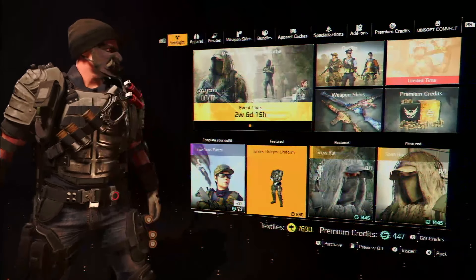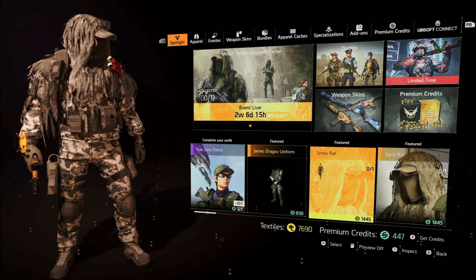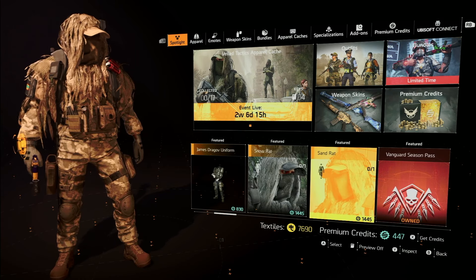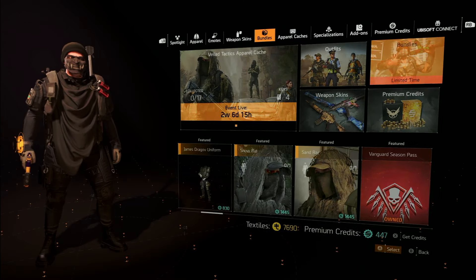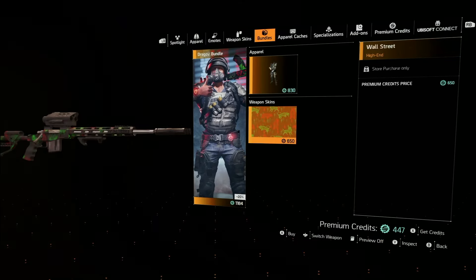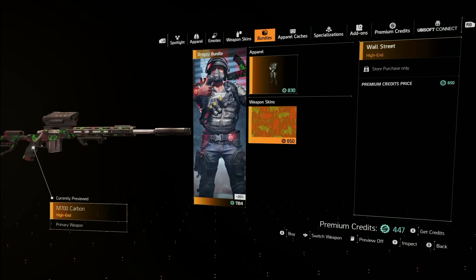One at a time, apparently. Also, there are versions of the Sewer Rat you can purchase — different skin variations. This one's called the Snow Rat and this one is called the Sand Rat. The James Dragoff uniform is also coming in a bundle, so for just a little bit more you can get the Wall Street skin — it's a bloody Christmas.